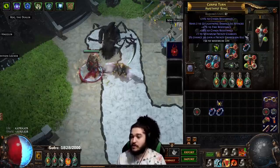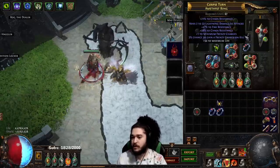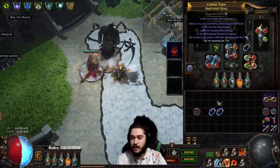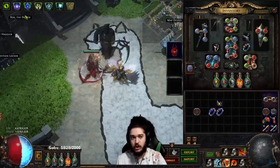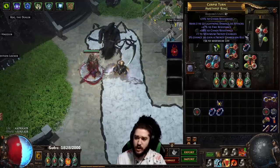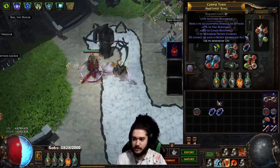What I wanted was DoT multi with life and then craft increased damage, but that's not happening. I snagged this ring which I just bought - it's just very high res. But the more important thing is it has the minimum Frenzy, which I still want because the minimum Frenzy is comparable to the DoT multi since I'll have three of them, which is 12% more damage while mapping.